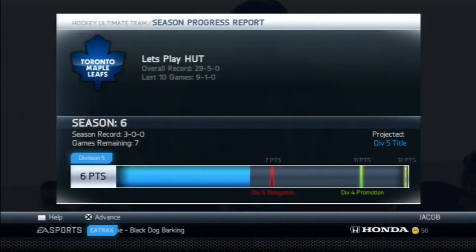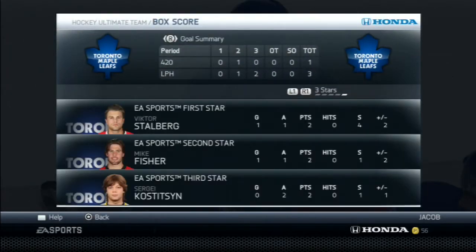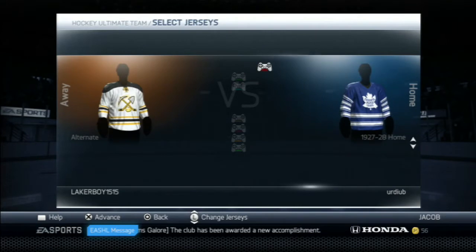Gagne ends up getting injured for two games, so we put Ribeiro back in. 688 EA pucks, and we move up six points in Division 5. Time on attack was 10-2 in minutes, and the Nashville line — Staubberg, Fischer, and Kostitzen — get all three stars.